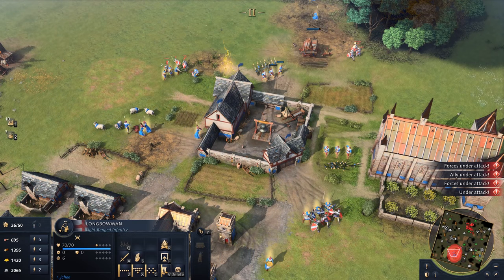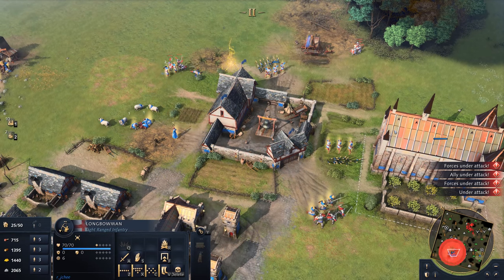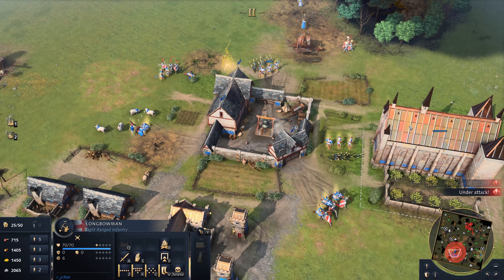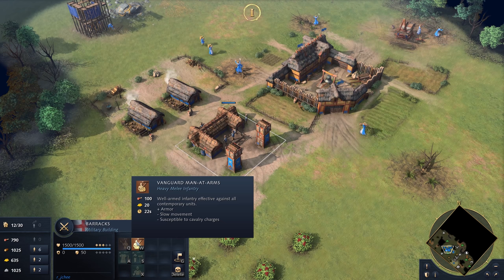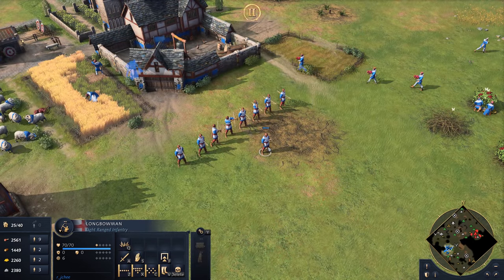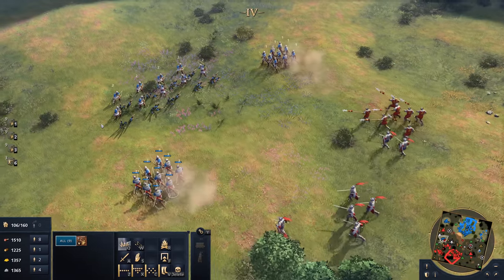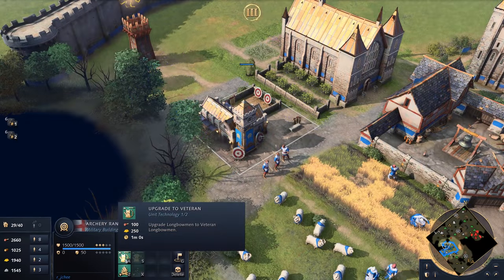Their town centers are also capable of firing more arrows than other civilizations, making it harder for small raiding parties to engage effectively. The English military has access to the Man-at-Arms in the Dark Age and a unique archery unit in the Feudal Age, the robust Longbowmen. Longbowmen do more damage and have longer range than regular archers, but move slower and are more costly to train.